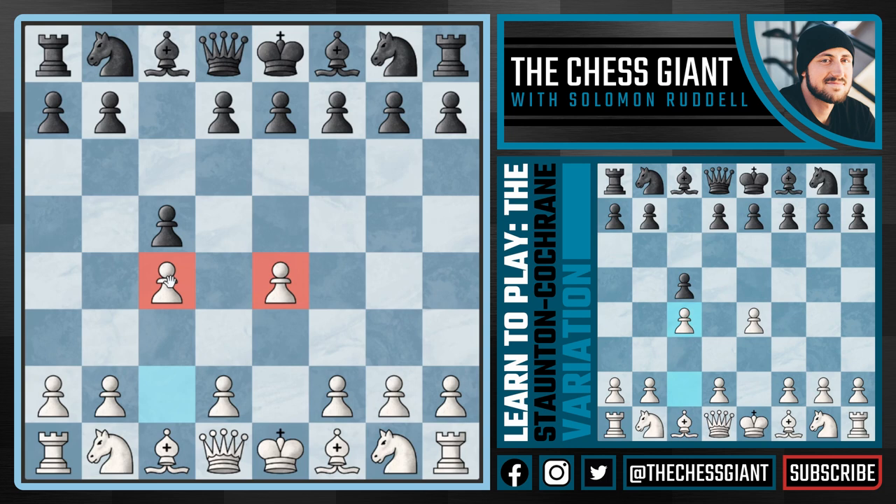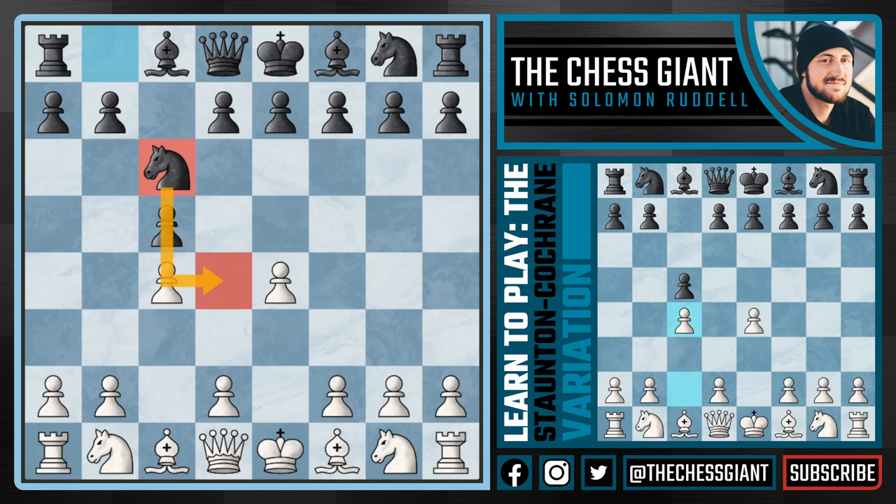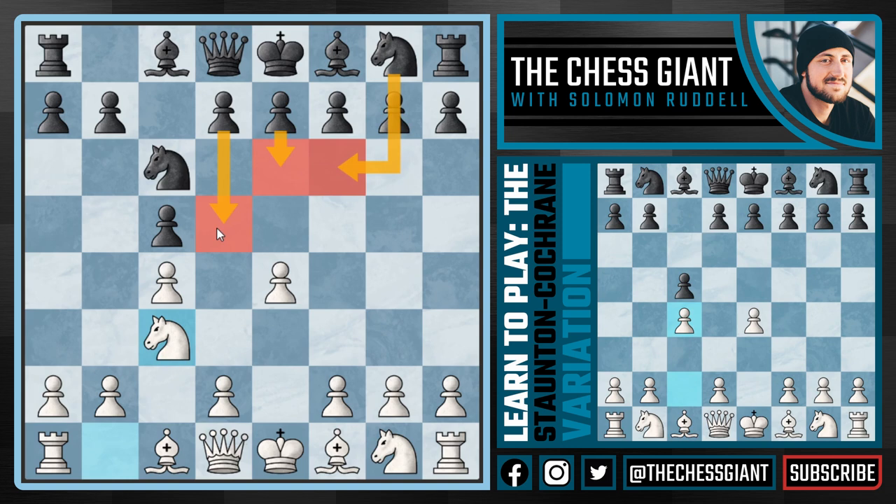If Black plays knight c6, looking to eventually play knight d4, we can play knight c3. In this position there are two main ideas you're going to see: one is e6, knight f6, and d5, trying to break the game open right away. The other is g6 and bishop g7, looking to support the knight going into d4.